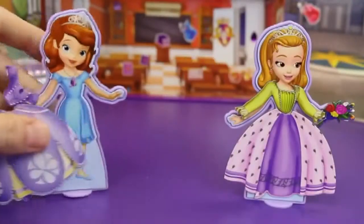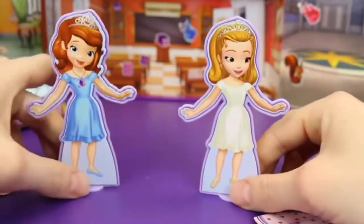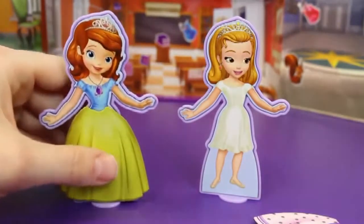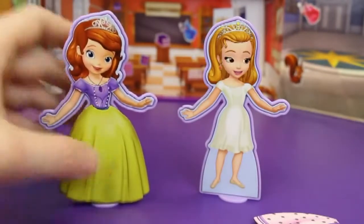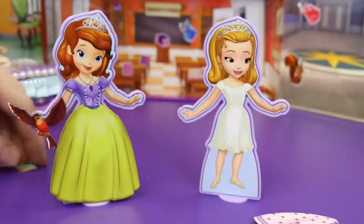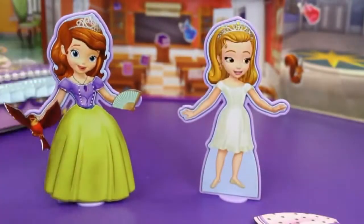And for the final round, get ready everyone — this one's going to be crazy! So we're first going to give Sophia the First a nice green bottom, looks great! And then we're going to give her a purple top to go with it — and actually that doesn't look so bad as I thought it would be! And then we're going to give her a red bird to go with the outfit, and a lovely fan.